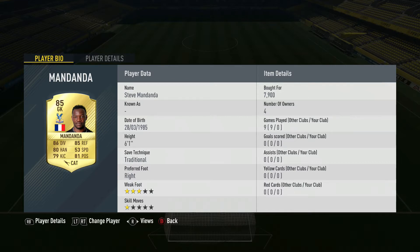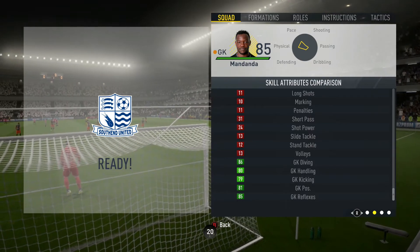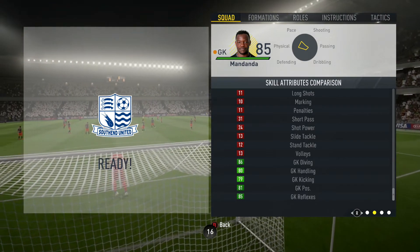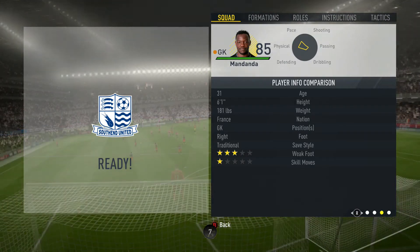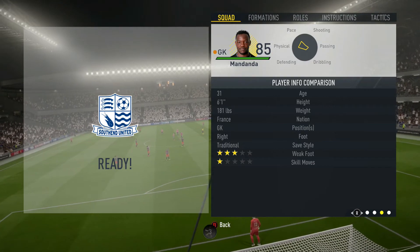Now as you can see, I've got Steve Mandanda on the screen — 7,900 coins, 6'1", safe style traditional, 3rd foot right, 86 goalkeeping diving, 80 handling, 79 kicking, 81 positioning, 85 reflexes. Weak foot 3, skill moves 1, safe style traditional, 6'1" — let's see if this guy's any good.